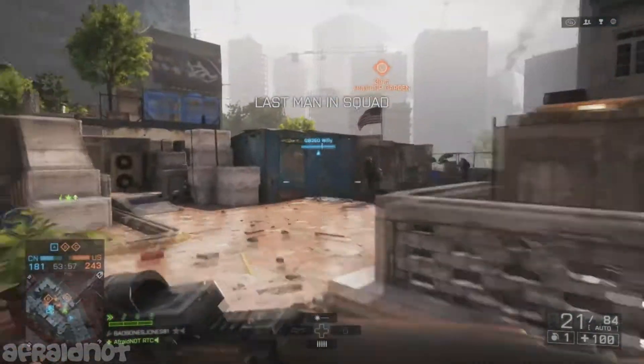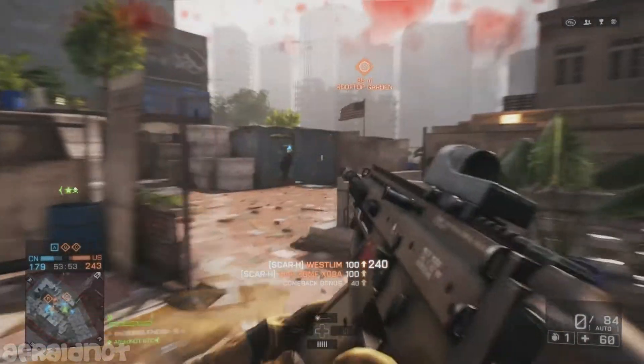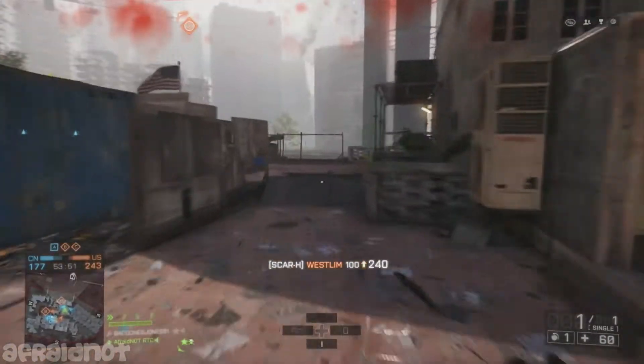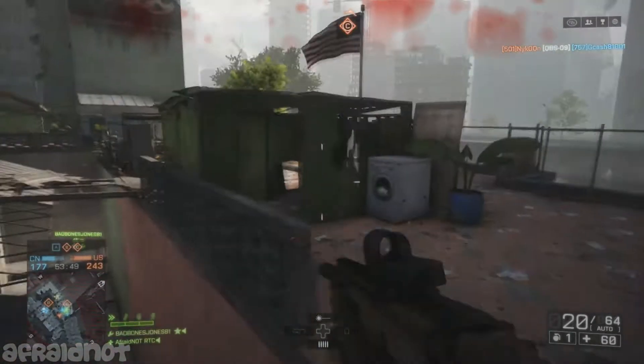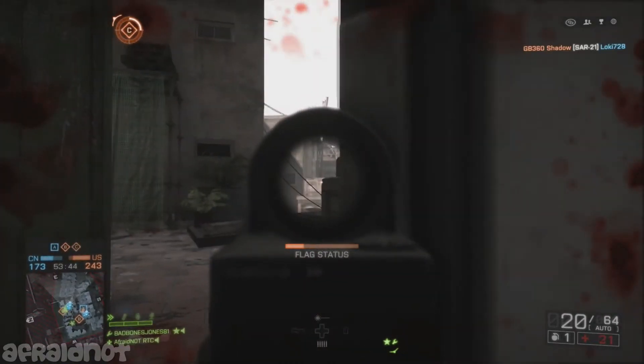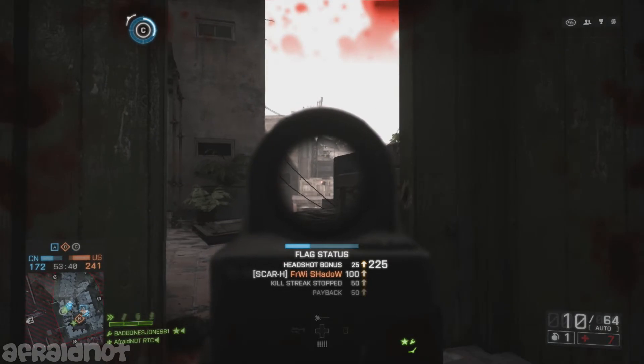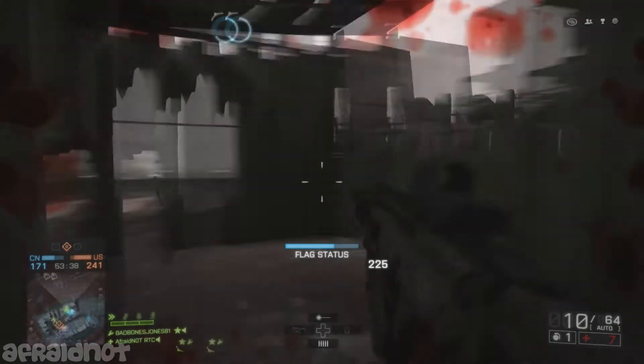I'm starting to establish a pattern with ARs in Battlefield 4 — burst firing is absolutely key. The Scar H's rate of fire isn't as high as the AK-12; it's actually 620 rounds per minute, so with that lower fire rate you can manage the recoil a lot better, although I still recommend burst firing.